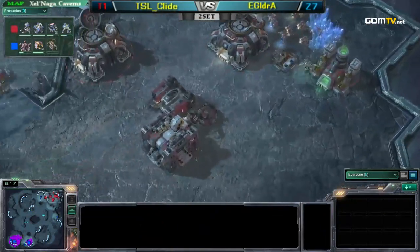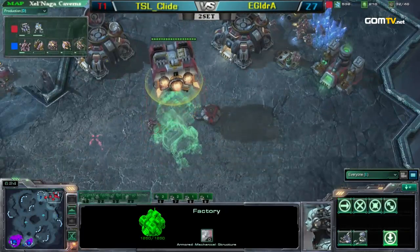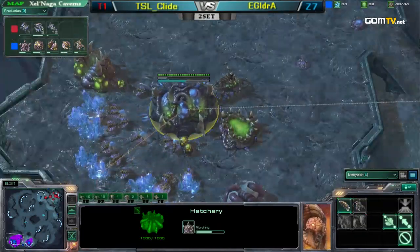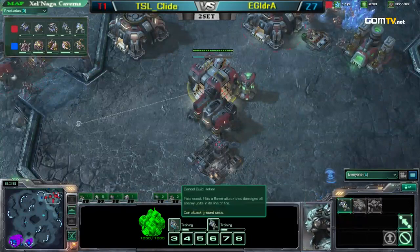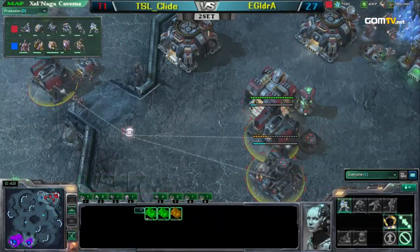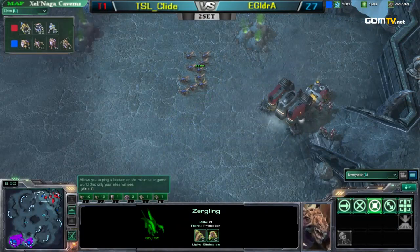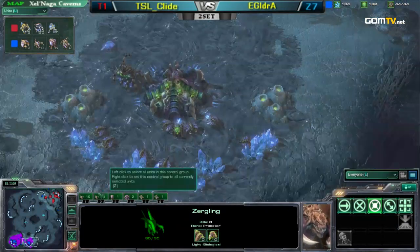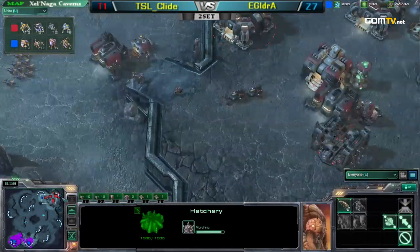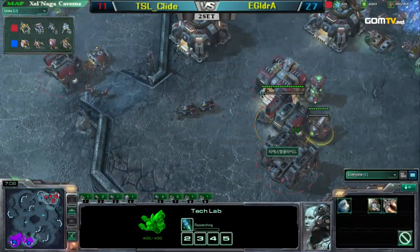These Zerglings are putting Clyde in a difficult situation because Clyde wanted to just transition right into an economic game — he wanted to get his expansion up. And Aydra is now occupying the bottom of his ramp with Zerglings, which means he's forced into making Hellions. Reactored Hellions with three barracks. One thing Aydra is mentioning is that if Clyde goes for this build, he may in fact go for a Hellion-Marauder push. It's possible, but he does have the command center, so it's not really all-in right now.